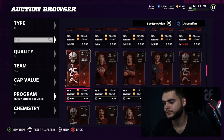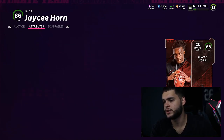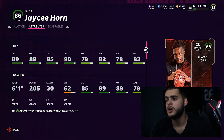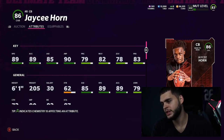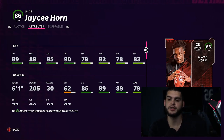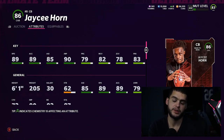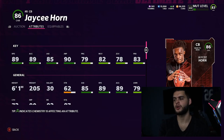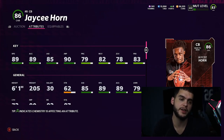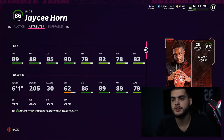At number four, JC Horn is good because of the speed — he's six foot one with 89 speed and 89 acceleration — but his zone and man coverage pretty much don't help you, and neither does his press. He's going to be a low-80s to high-70s cornerback with crazy speed, which you can pretty much get through a JC Jackson or a Fabian Moreau through the team affinity or team builder. If you're getting five free ones, I'd recommend him as your fourth pick.